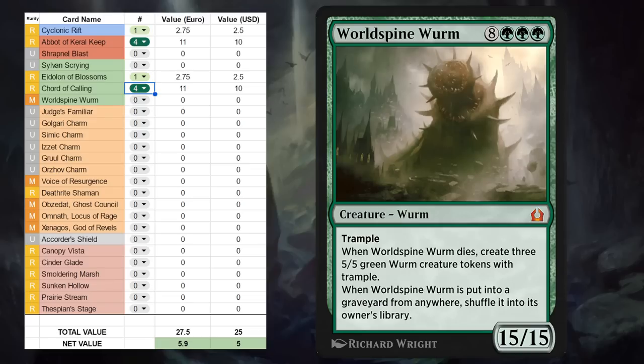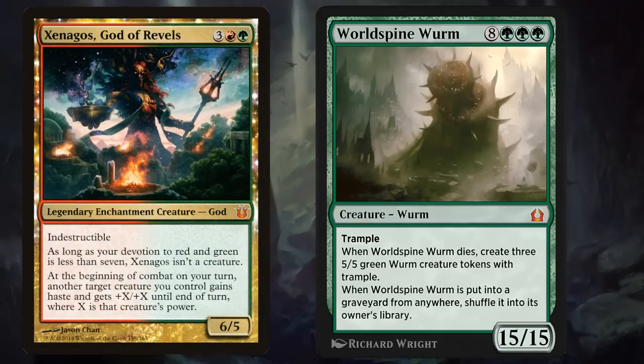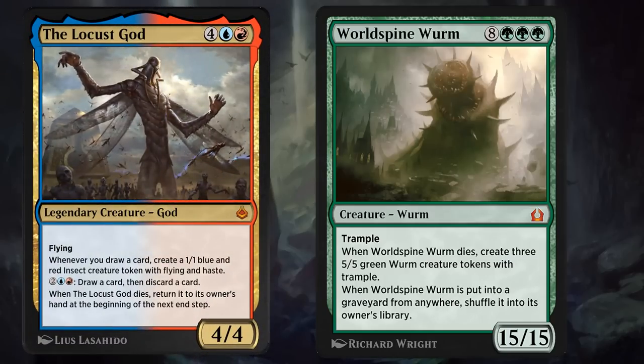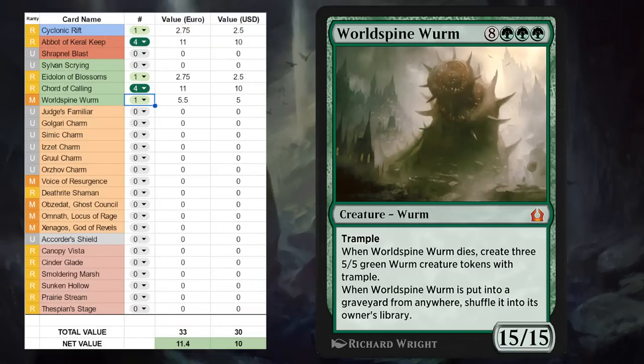Next up is Worldspine Wurm — 11 mana for a 15/15 trampler, and when it dies it leaves behind three 5/5 trampling Wurm tokens, and when it's put into the graveyard we can shuffle it back into our library instead. Worldspine Wurm is a key part of the Blue-Red Creativity combo deck, where you want to search it up alongside Xenagos God of Revels, which has also been included in this Anthology expansion. You don't really need the full four copies for that strategy, and you can also potentially replace Worldspine Wurm with a Locust God and Sage of the Falls, so you can potentially go without these two cards if needed. I'll write down one copy — it can also potentially see play in Historic Brawl as a nice finisher.